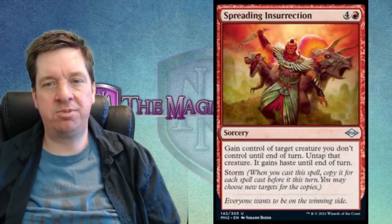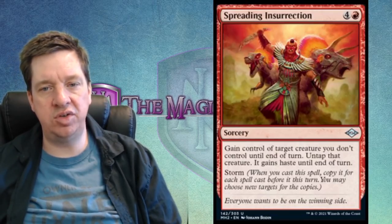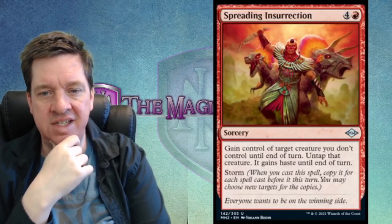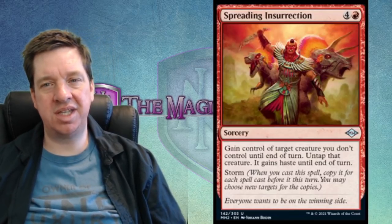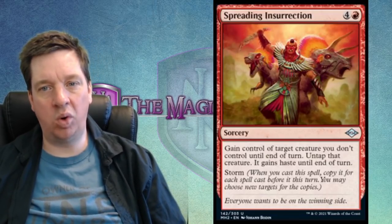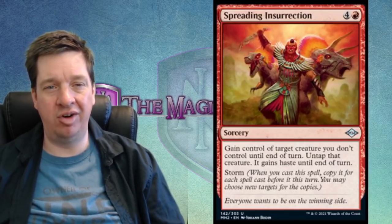Next is Spreading Insurrection — one red and four for a sorcery: gain control of target creature you don't control until end of turn, it gains haste until end of turn, and it has storm. If you can cast more spells before this resolves, you'll get more iterations. But honestly, this isn't a very good card — there are much better storm cards, and this is most of the time just a very expensive way to steal one or two creatures. Though I do like the artwork: dinosaurs and a warrior all charging together with crazed red eyes.